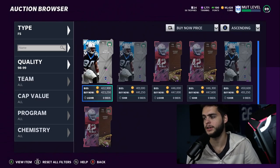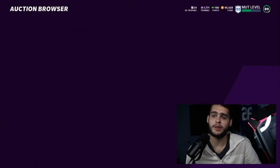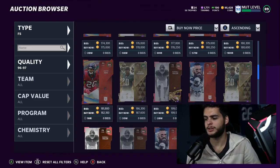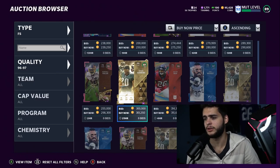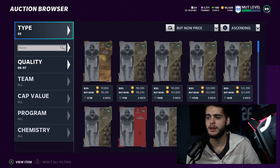I don't really like free safeties right now. Mike Minter is decent — he gets up to 97 speed, hip power, zone, and man — but I'd wait. We're going to get some crazy safeties in golden tickets, I'm talking 99 speed, 99 hip power, six foot three height. If you want a budget option, just take a guy with some speed like Kendall Fuller. I wouldn't even recommend wasting coins at free safety right now — just wait.